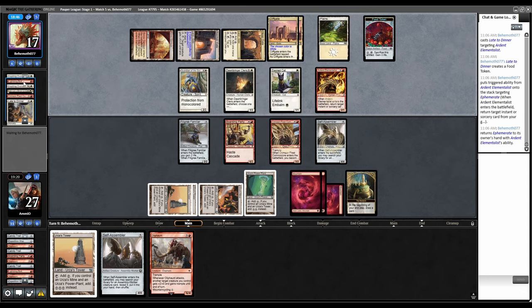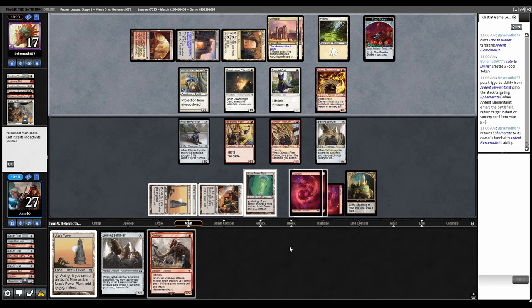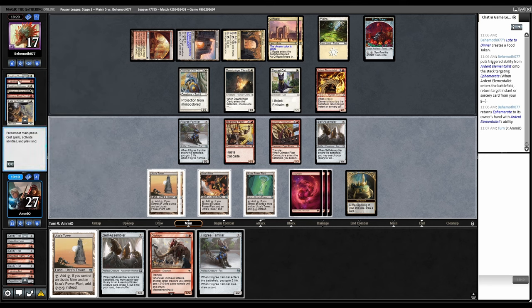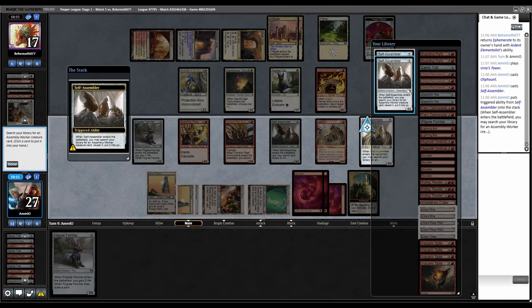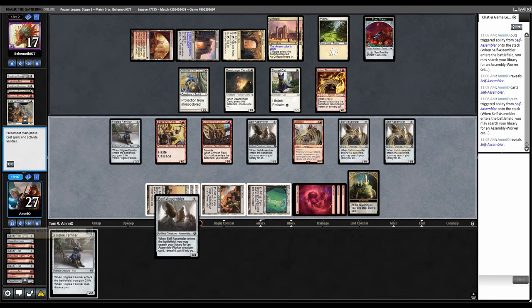I'm honestly starting to think they should just ban Ephemerate out of Pauper, because these are the worst play patterns — just Ephemerate the recursion guy over and over on an infinite loop, and it's a one-mana instant. They have the infinite Ephemerate loop now. I don't have any good attacks. They can just keep getting Bolt back and kill all our guys. We have to flood the board. Cast Oliphant, play Self-Assembler, grab another, play Self-Assembler, grab the last one. None of my attacks are any good, we just pass.